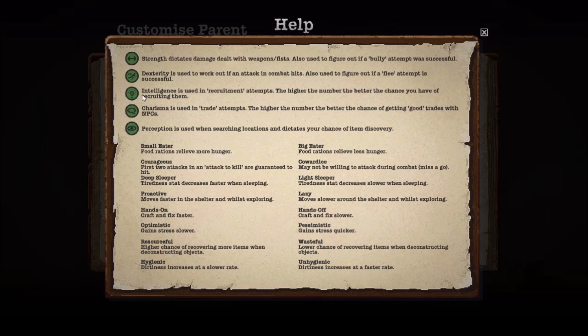I think his daughter will go with him. Intelligence is used in recruitment attempts, charisma is used in trade attempts, and perception is used when searching a location — it dictates your chance of item discovery. You get to pick one trait for your character, and they randomly get one of these. You can kind of offset that. For example, if you have lazy — which makes them move slower — they just need to go on one expedition and it will change to proactive.